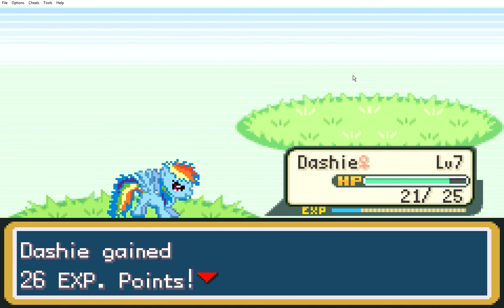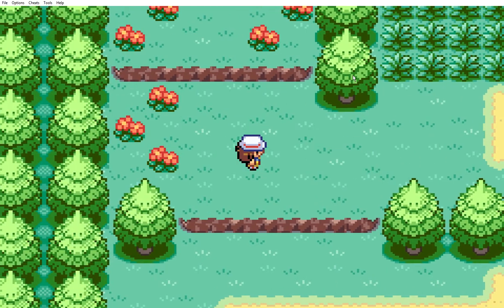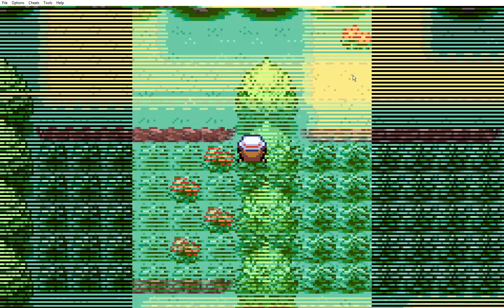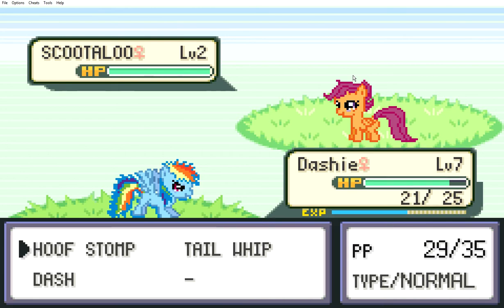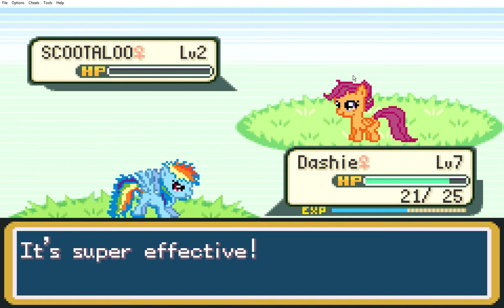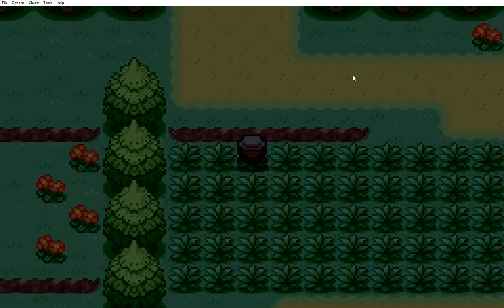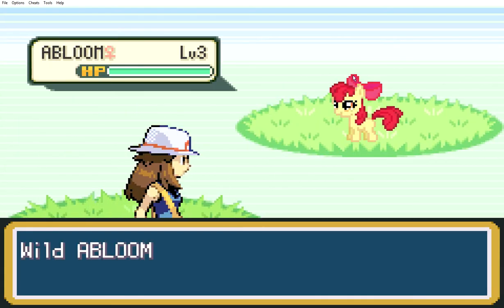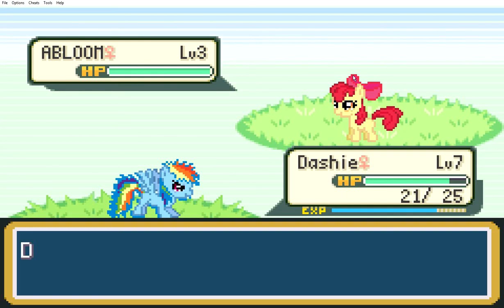Wait... is Rainbow Dash's type gonna be loyalty? That would be pretty cool, just to think of it. Oh hello, Scootaloo! I'm just gonna use Dash again — apparently this is super effective. It's super effective! I wonder if the normal types work, and if Dash is either a fire, flying, or a fighting type, because these seem to be normal Ponymon. Just a heads up, if I say Pokémon I do mean Ponymon.